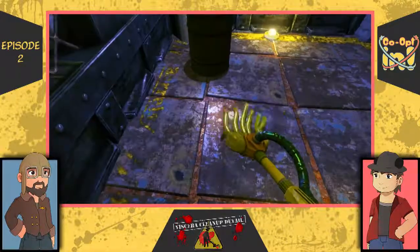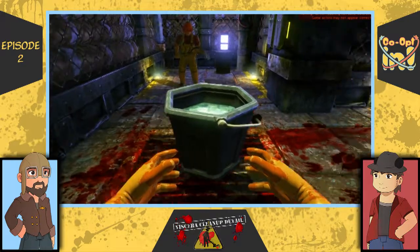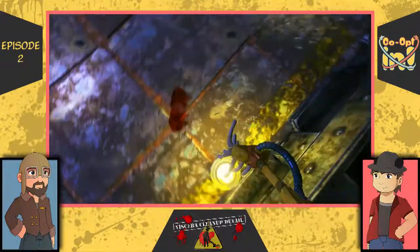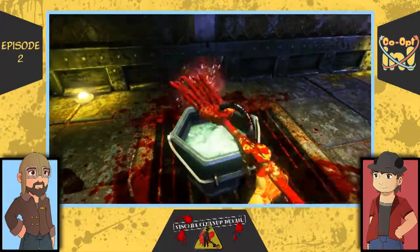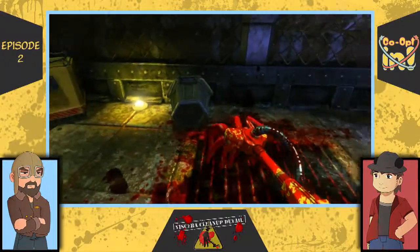We're going to spill it everywhere. Alright, I'll just drop it there. If you're not careful, you will drag bloody footprints everywhere. Jumping is usually a good way to get rid of those. Why is there a swing mop button?